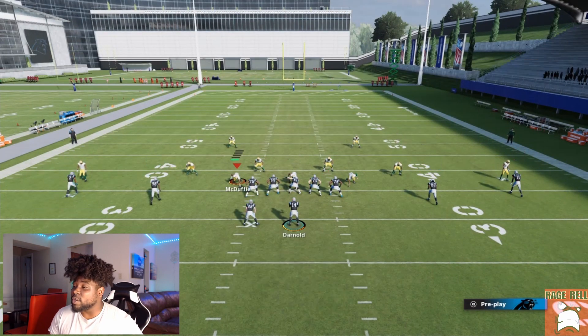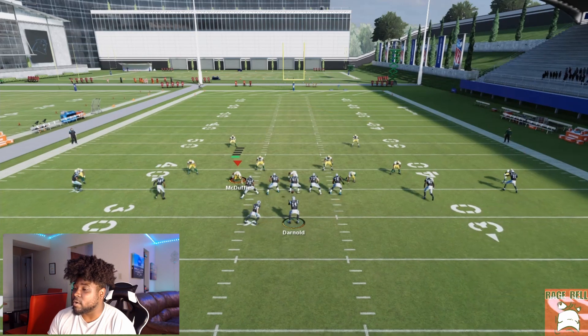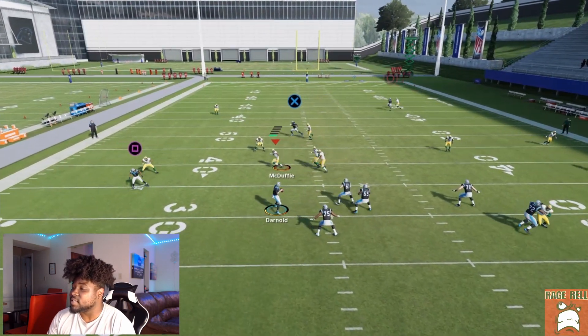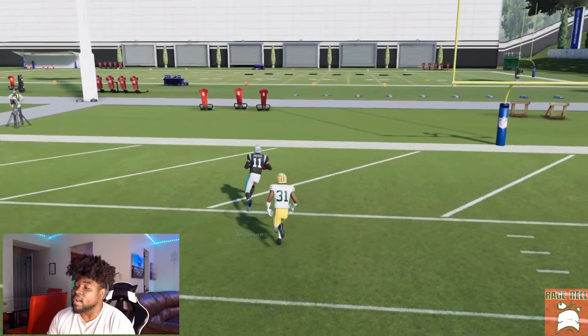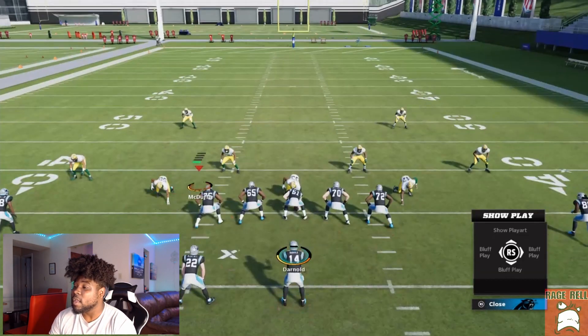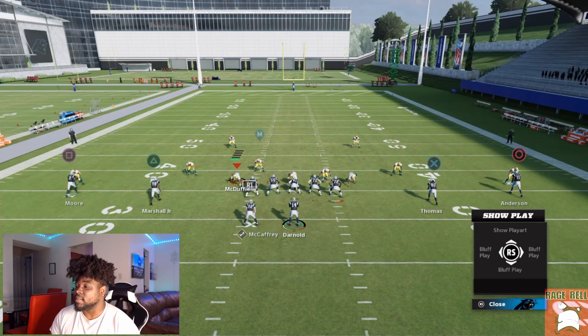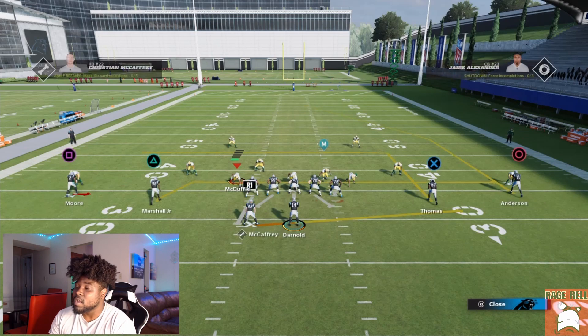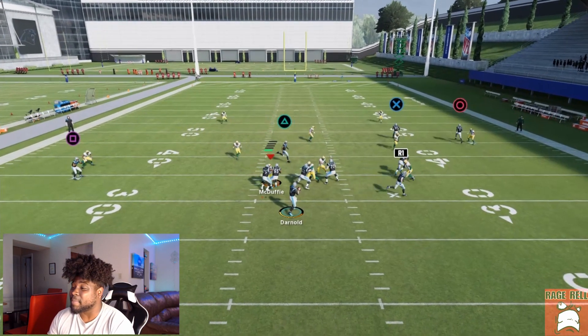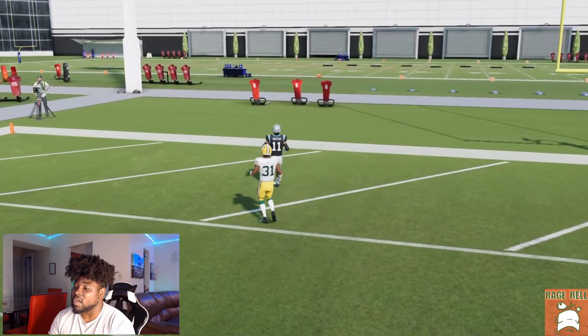I want to show you cover two from the other side, because we can bomb just about every single coverage from both sides. Let's go to PA Bubble Over — same exact setup: take X on in route, smart route it, triangle on drag, square on smoke screen. Snap the ball and notice it's legit the same exact thing — look how wide open that gets. You just want to move the pocket and buy yourself time. If they're sending a base rush three or four, you can definitely have enough time. Practice mode sheds are absolutely crazy, but you can easily buy time to create this throw.